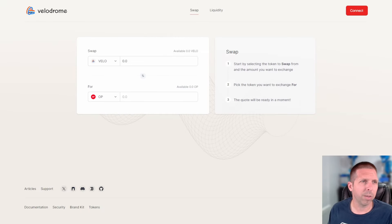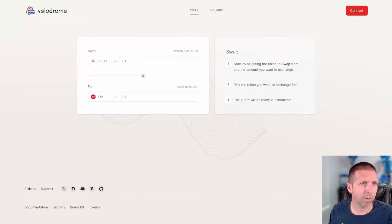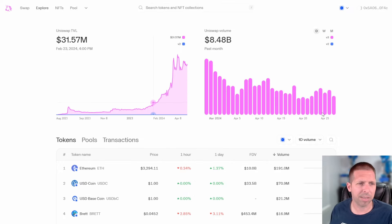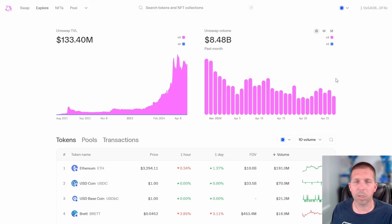Velodrome was the original here — I think they actually forked off another DEX at a certain point, I can't remember which. Aerodrome was a fork off that and they just wanted to get into Base and get going there too. Those are the three apps. I really like the stats on Uniswap — you can come here and see all the volume and everything they have going, makes things very handy to check out.